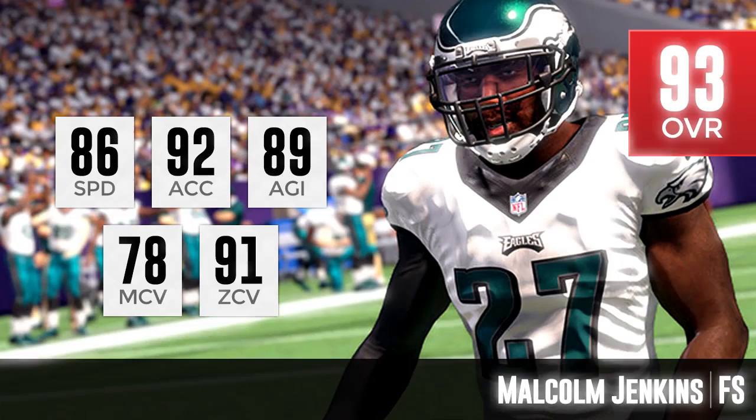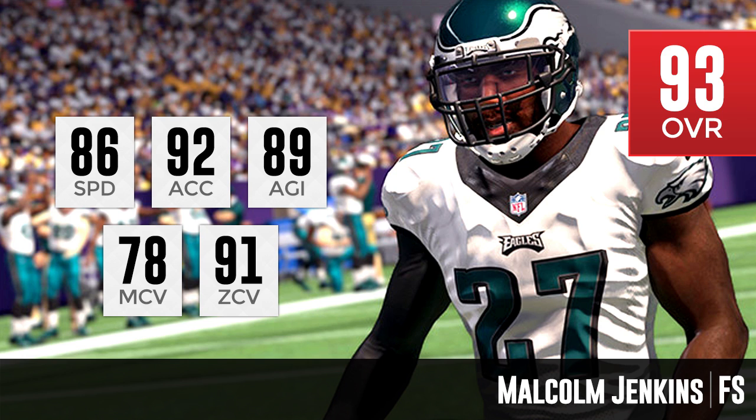Let's start off at number 5 with the Philadelphia Eagles' Malcolm Jenkins, 93 overall. So that tells you there are going to be some damn good safeties on this list — number 5 is all the way up there at 93 overall. Malcolm Jenkins is a very, very nice zone safety at 91 zone coverage. He also has 86 speed and 92 acceleration. 86 speed isn't spectacular, but he is going to be the slowest guy on this top 5 list. That speed is good enough to keep up with most tight ends, which is typically who he'll be covering. You do not want to set Malcolm Jenkins in a standard man coverage situation, and his man coverage rating of only 78 confirms that. He does have an 89 for agility, so if you're usering him he'll be fairly mobile and you'll be able to move around the field relatively easily. Malcolm Jenkins is a good base player to start with for the Philadelphia Eagles.